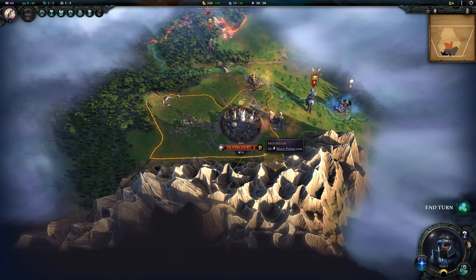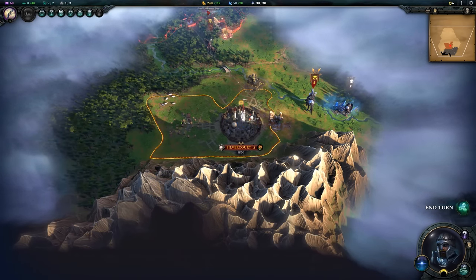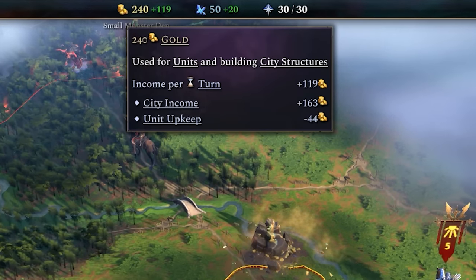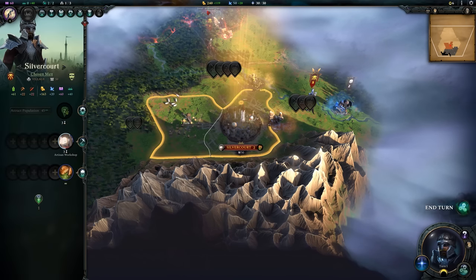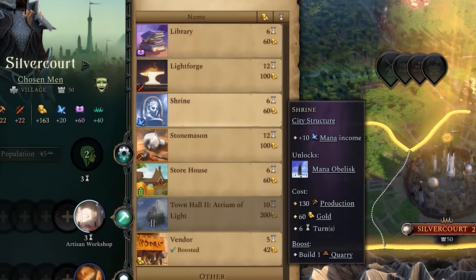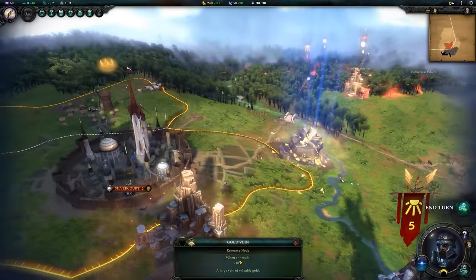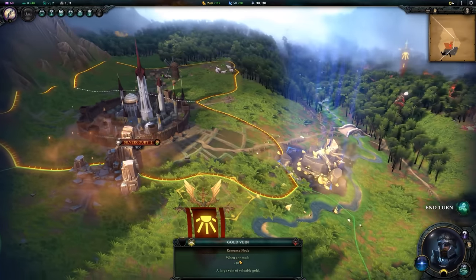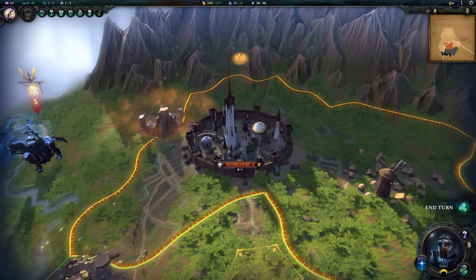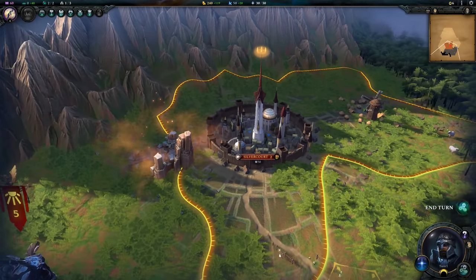Gold, on the other hand, does not generate more resources. However, you're going to need a lot of it, so it's still wise to focus on this early. Gold is used for army upkeep, events, diplomacy, and more, but most importantly, you need gold to construct most buildings. Having a lot of production won't do you much good if you don't have the gold generation to support it. Annexing mines or constructing markets will help you keep momentum as you grow your cities. Once you've set up your cities for rapid growth, you'll be in a strong position to build out other resources and specialize your economy.